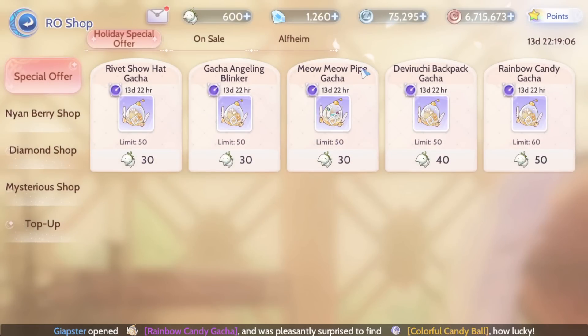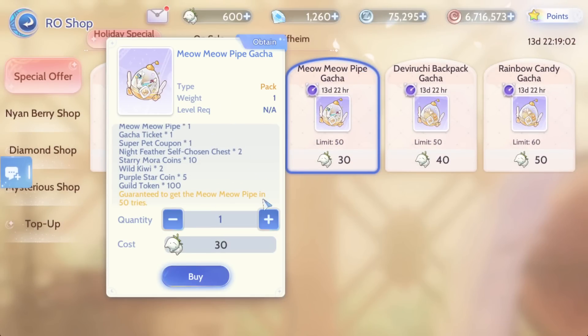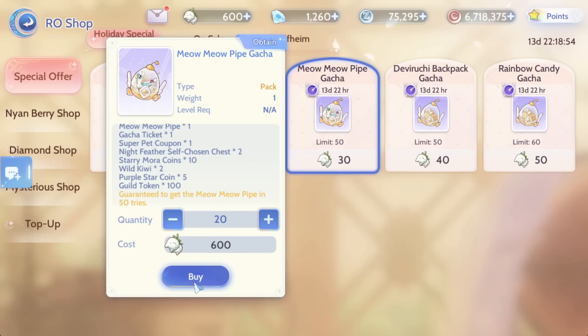Now let's gacha the RO shop Mail Mail Pipe. You can see there is a pity 50-try guarantee here. I have 1600 nyans — going to gacha for 20. Let's see my luck — I hope I can get it within 20 pulls.